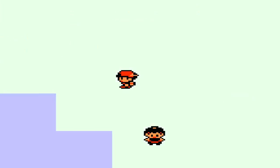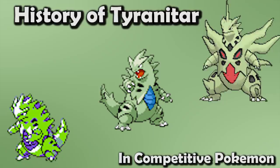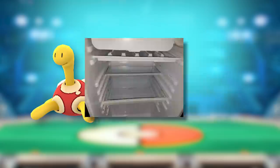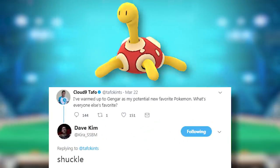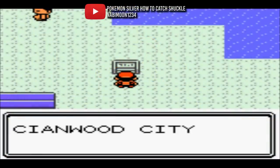Well, you guys asked for it. I guess you either really like rock types or you were just morbidly curious, but this week we've got Shuckle, the Mold Pokémon — not mold like the stuff in my fridge, but mold like the thing you use for a sculpture. It's notably Kira of SSBM Tutorial's favorite Pokémon for some reason.